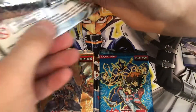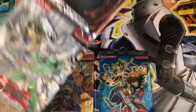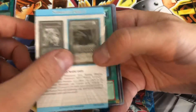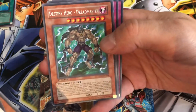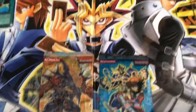Now, Aster Phoenix — let me get your name right for once. This Duelist Pack: I think they come with a rare in the middle. We got Destiny Hero Captain Tenacious, Destiny Hero Dreadmaster for a rare — not bad — D-Time, awesome card, and D-Chain. So there is our Duelist Pack Aster Phoenix.